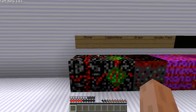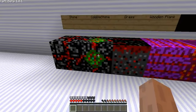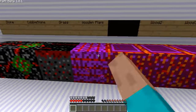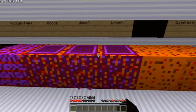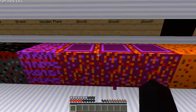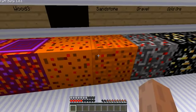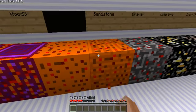We got stone, looks pretty cool. Cobblestone has green on it. Grass is like all black and then gray. Wooden planks is pink, and all the wood is pink. I'll show you how the trees look in a little bit. Sand and sandstone look almost the same — the sandstone has a little bit more pixels on it.